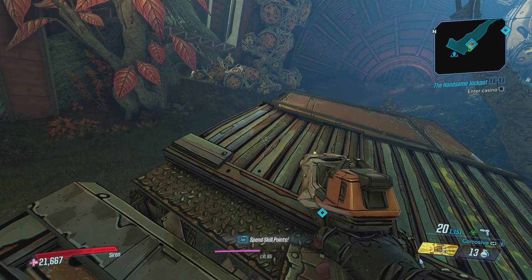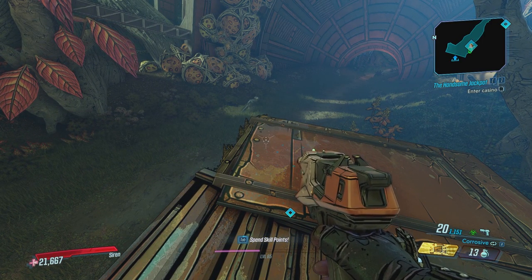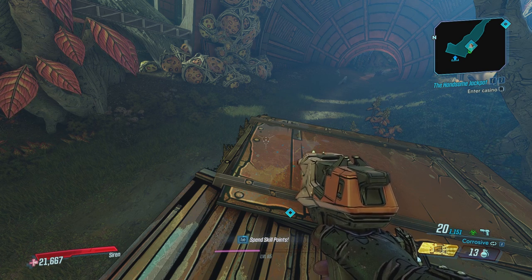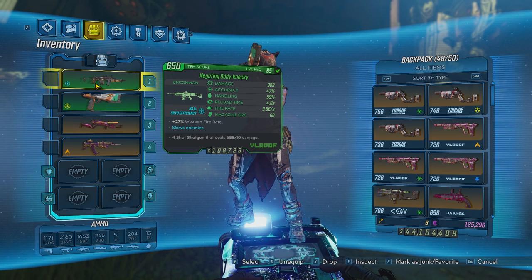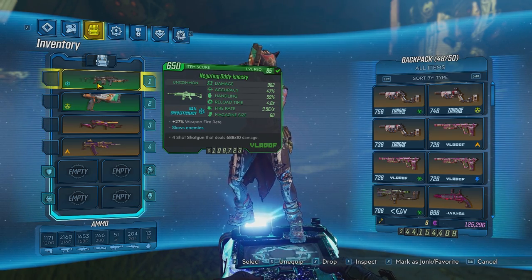The last thing I wanted to test is the cryo status effect. Will we get the bonus if we slow down enemies with cryo? Let's go ahead and test it. I'm going to be using this cryo AR and apply that slow effect on an enemy to see if our melee damage gets the bonus from No Mistakes in Nature.